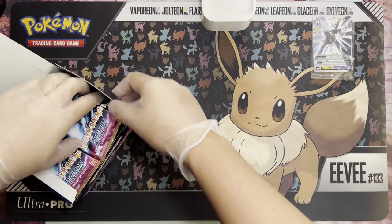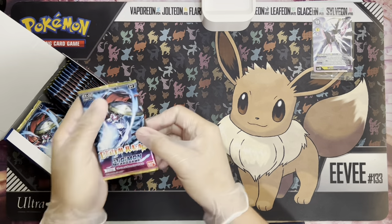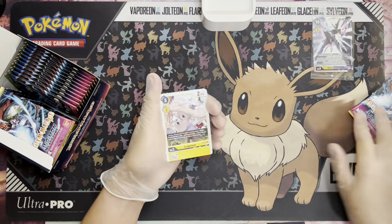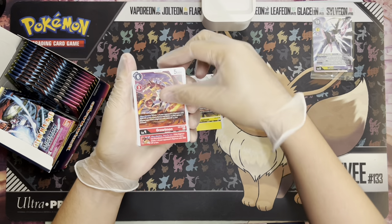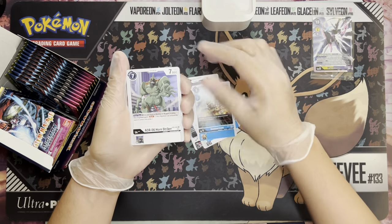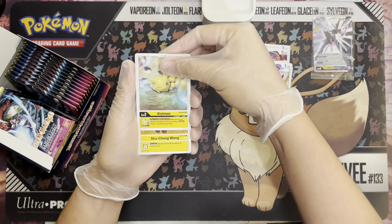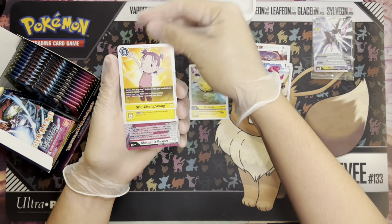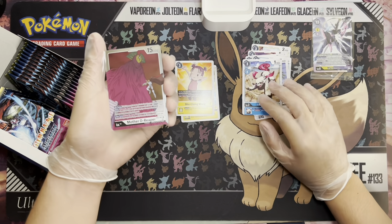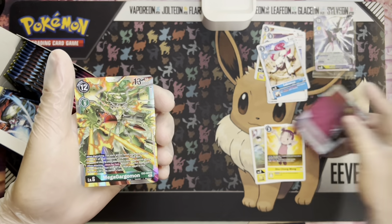Awesome, let's go ahead — I'll put this on the side as usual and start on the right. Pretty excited for this expansion. First pack: we got Lotmon, Greymon, Strikermon, ADR-4, Bubbles, IceDevimon, Caesarmon, ADR-6, Hornstriker, Labramon, Viximon as our first uncommon. Shu Chong Wong as our second uncommon — oh, two uncommons per pack, interesting. Mother D-Reaper, pretty good!